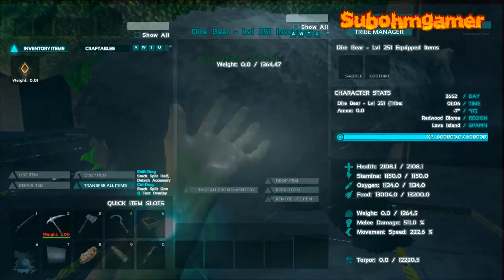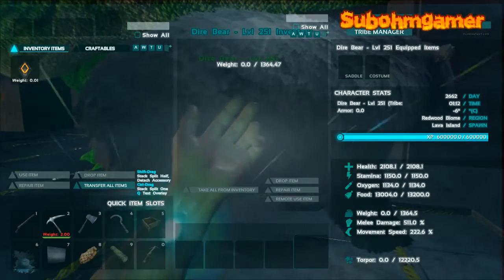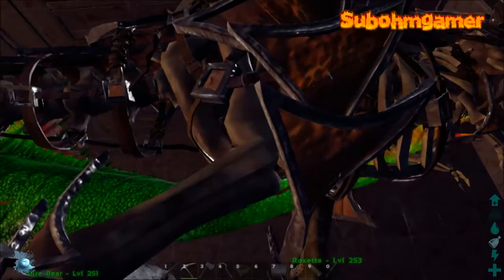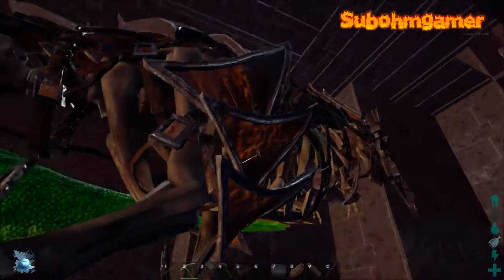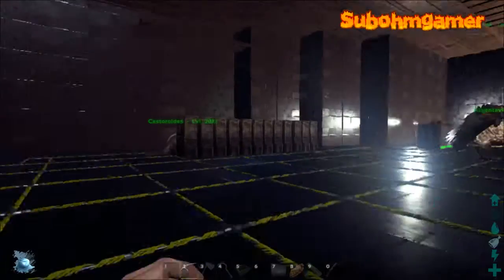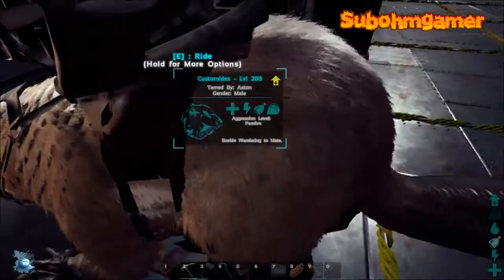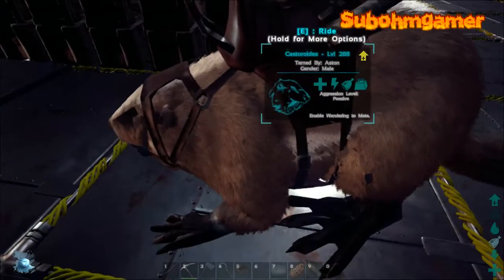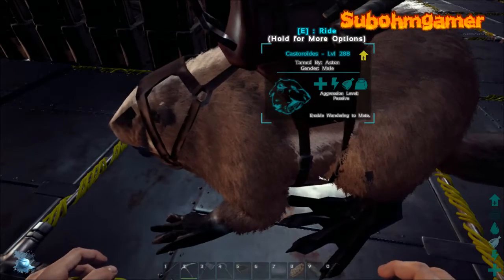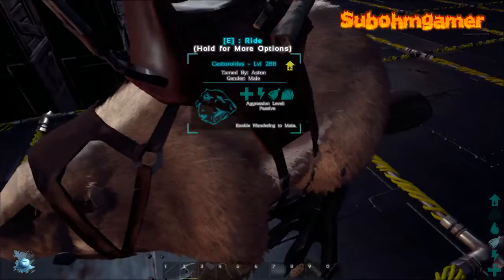And on to our dire bear - as you can see, nothing going on there. That was just a beast; we've always wanted one, so we thought we'd tame one. And here we've got Rex, or should I say Roxette, with the skeleton skin on. There's a load of storage. Also, we do have a castroid, or beaver - and if you haven't tamed a beaver, we highly recommend you do. No tribe, or single player for that matter, should go without a beaver.